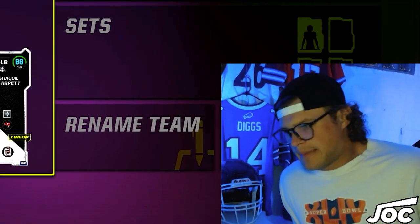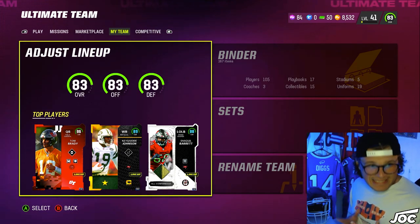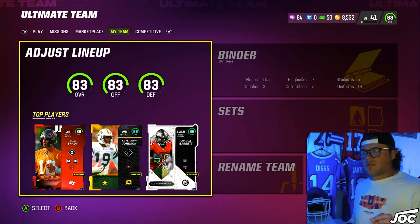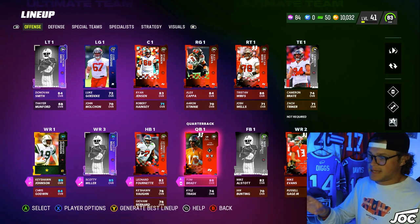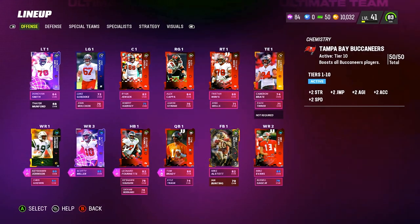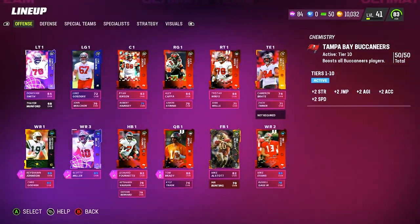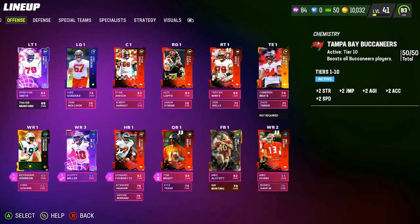We are back with another theme team gameplay on the channel. We've got the Tampa Bay Buccaneers theme team. Shout out to my guy Stunner for letting me use his team. This is not a maxed out theme team — there are a couple of cards we are missing, like Mike Alstott and Warren Sapp. But all that matters is that we are running a 50 out of 50 Tampa Bay Buccaneers theme team. Later down the road, I will have this team maxed out for you guys.